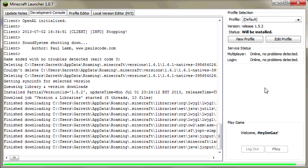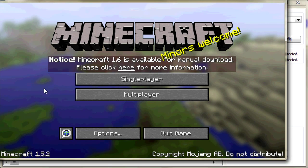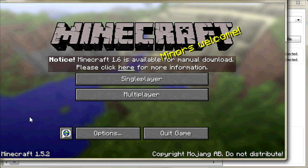You can then play Minecraft 1.5.2. This also works for 1.5.1 and in the future it'll probably work the same way. Now you can see that I have 1.5.2 and I can play the game as I usually do.